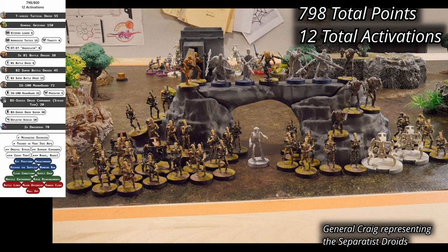Craig has selected the Separatist forces today, with a small adjustment to his prior list. Droids are commanded by General Grievous and a T-Series Tactical Droid referenced as Major Tom. They're supported by five units of B-1 Battle Droids, a single unit of B-2 Super Battle Droids, a single unit of IG-100 Magna Guard, and a BX-Series Droid Commando Strike Team unit, while a pair of Droid Echo units provide speed and firepower. The CIS have 798 points and 12 activations, and selected the blue player priority.